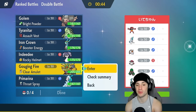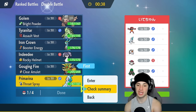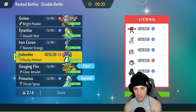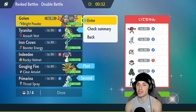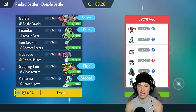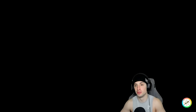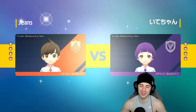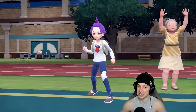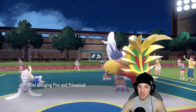We have to go a different route — Gouging Fire with Clear Amulet is nice, and Primarina isn't bad here either. So leading those two, then in the late game going T-tar and Golem. They have no weather control so I like that. Don't want to give them Psychic Terrain with our Indeedy and Iron Crown lead since they have Iron Crown too. Incineroar is the real deal — it's just so good.